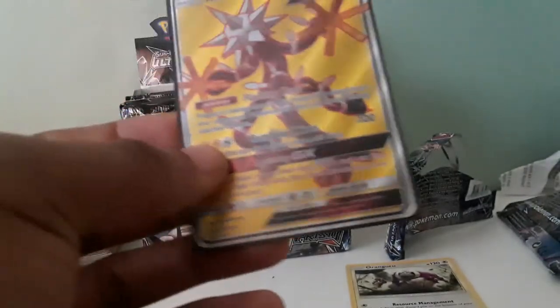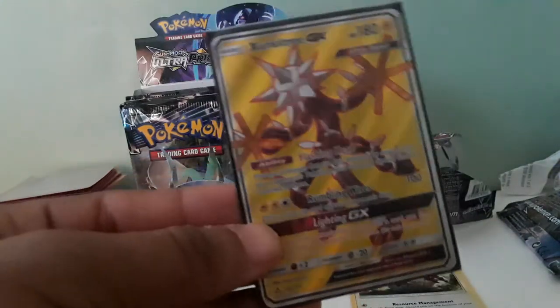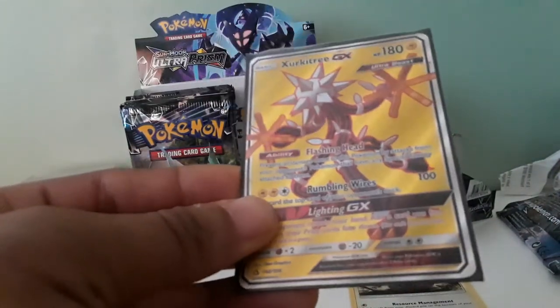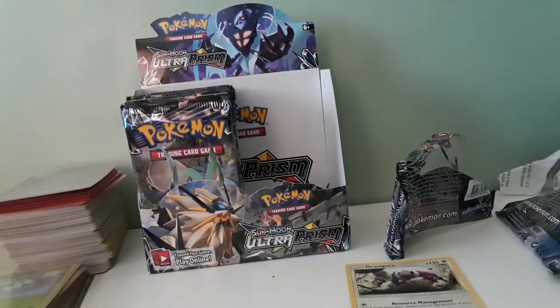Man, Pokemon, come on. Hopefully that left side right there can give us something great next time. But other than that, this has been Lucky 7 TCG and that's going to be it for today's opening. Hopefully the next opening for part three will be much, much better, guys. We did get some awesome Holos and a Full Art Zeraora, so not bad on that part. This has been Lucky 7 TCG — I'll see you guys next time. Peace out and have a great day.